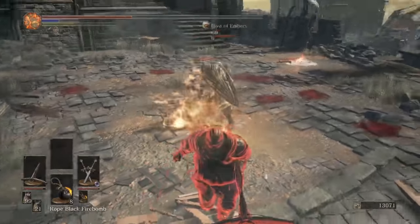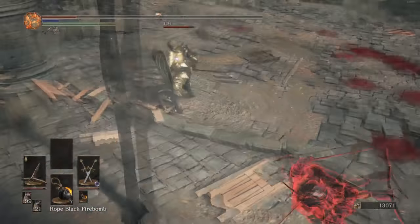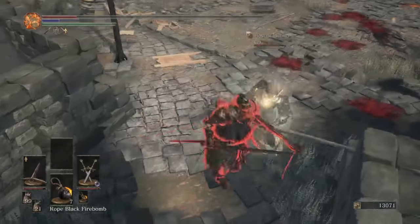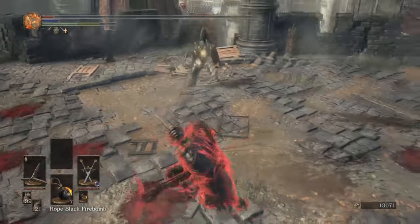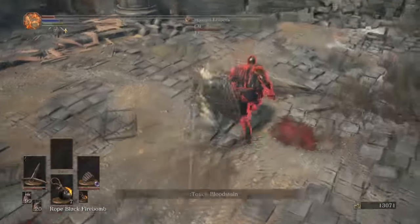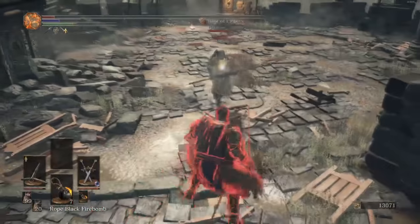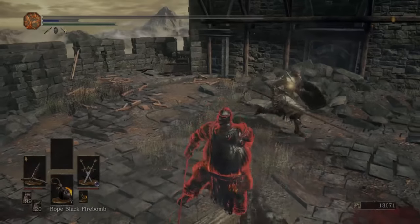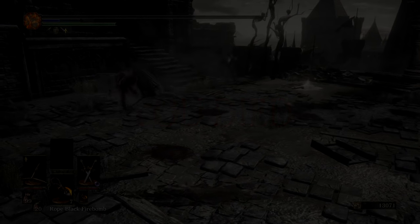The best mix-up is one that subverts expectations and catches your opponent off guard. There's a whole lot of mind games that can flow from there - if they want to do a predictive R1, you can stop your tracks with a straight sword, then swap back to the crossbow and shoot them. Before a tournament or any fight, I have to visualize winning. If I can't think of a strategy that's going to let me beat someone, I don't think I'm going to go in there with much confidence.